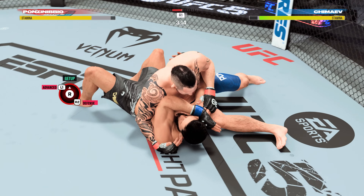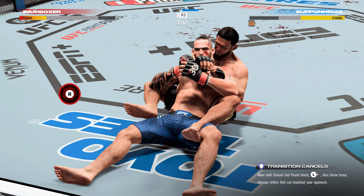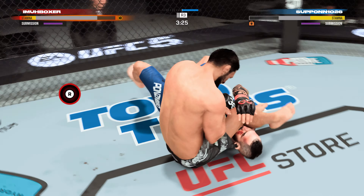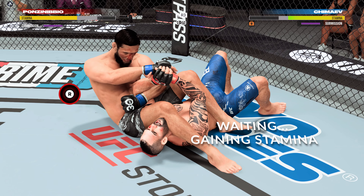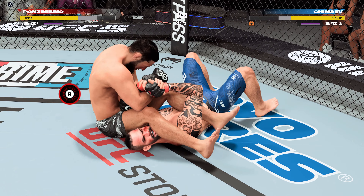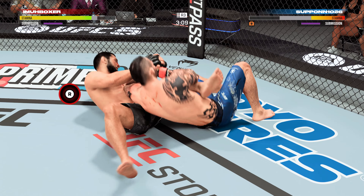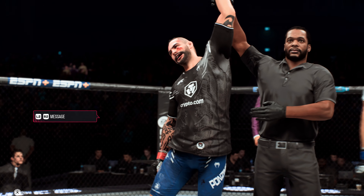Sometimes you may want to use the struggle mechanic after a submission denial. Here again I have Ponzinibbio — I find myself caught in an armbar and I'm not spamming escapes. I'm waiting and gaining stamina. When I see the visual cue of the submission attempt I deny that, my opponent gives up on the submission, and I end up winning that match.